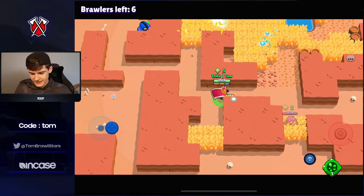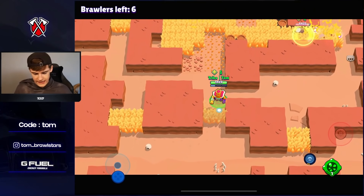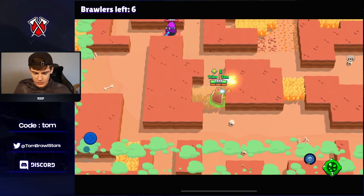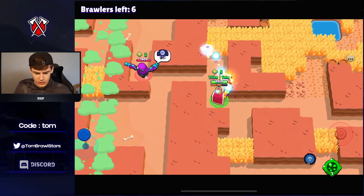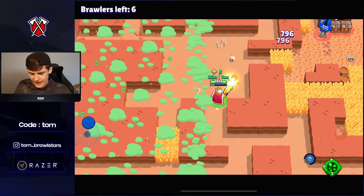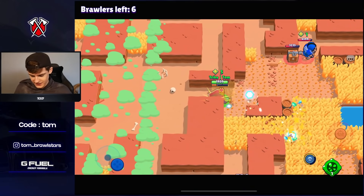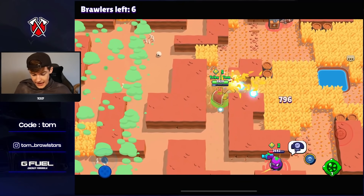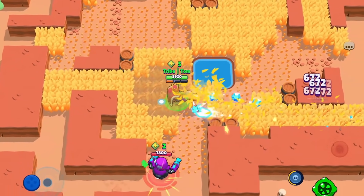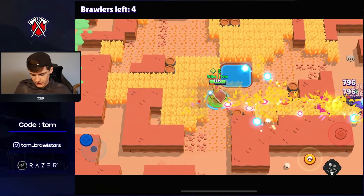Rico is so fun to play on this map, by the way. Going to use my super there — it's going to miss unfortunately, but it did hit the Shelly, so at least we know there's a Shelly in mid now. We're not going to be pushing that anytime soon. We're just chasing this Darryl right now. Hopefully he doesn't go back the same way, because if he goes this way I think we might be able to kill him. Shelly is somewhere around here again — we see you Shelly. The Rico stole my kill. Rico, I'm not happy about that.